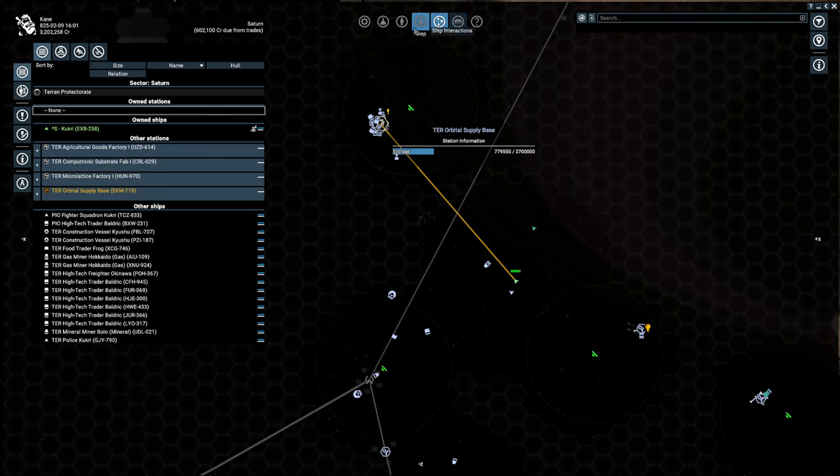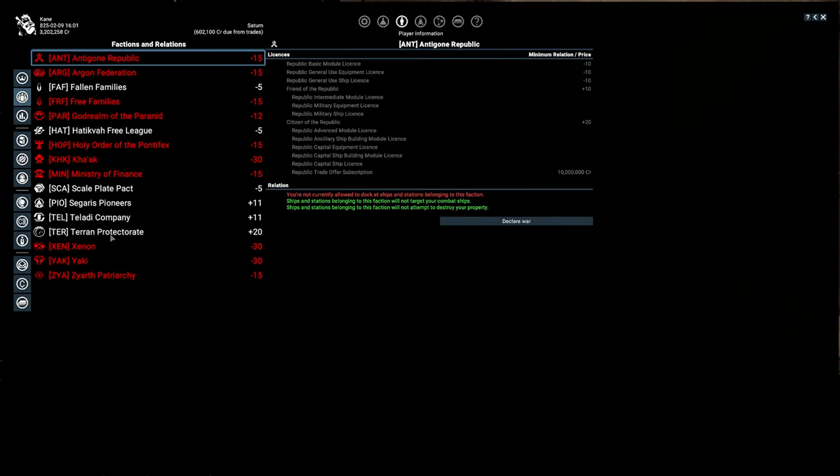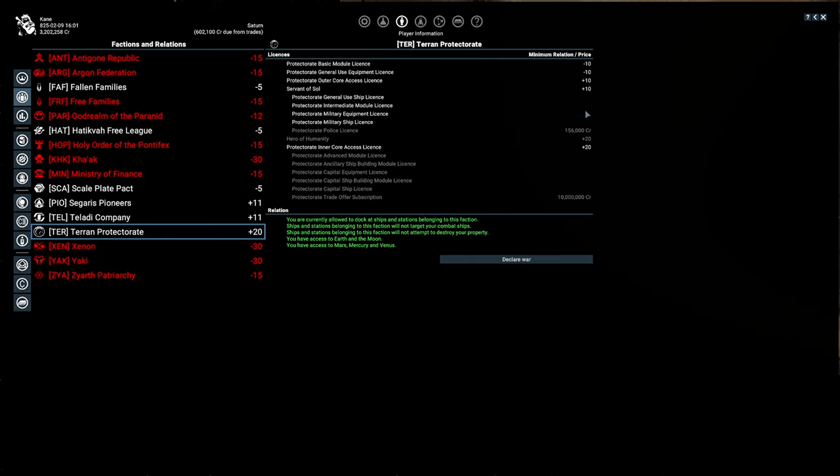Basically all the factions have this as a feature. If you go to your player menu and then faction relations, you can see what you're going to unlock. At level 20 you get: the Vance module license, the ship and building module license, capital equipment license, capital ship building module license, capital ship license, trade offer subscription, and inner core access.